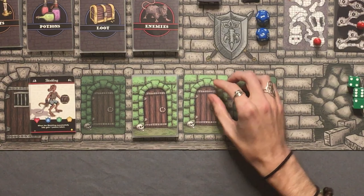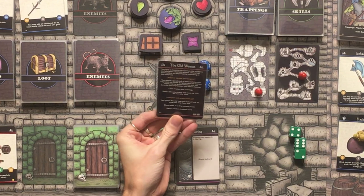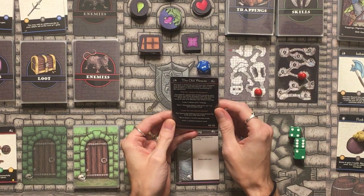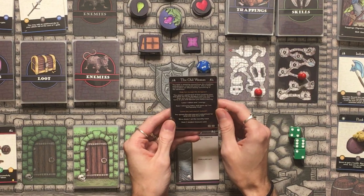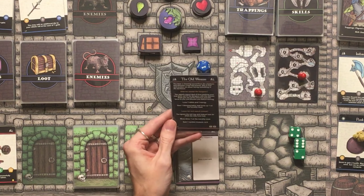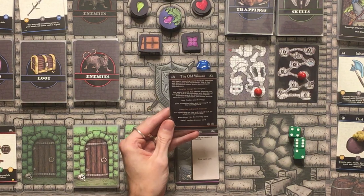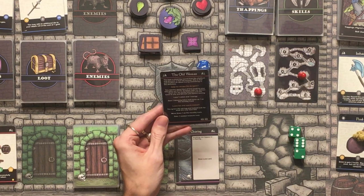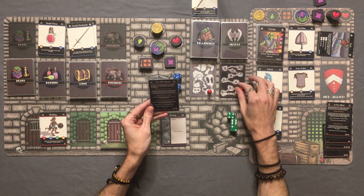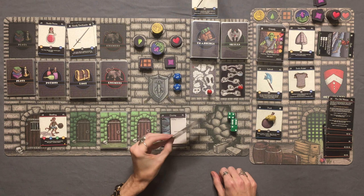Heading into level 3 of the dungeon — into a clearing. Draw a plot card: The Old Woman. You hear a moaning sound and discover a lost old woman who is frail and mutters about losing something in the darkness. We can help her escape — losing 1 ration we don't have and 1 energy — or leave her and search instead. We don't have the ration, so we leave her and search. Move down 1 on the morality track and gain 1 random treasure card. That puts us at 10 eye icons — we're fighting the boss. The treasure is a dagger.